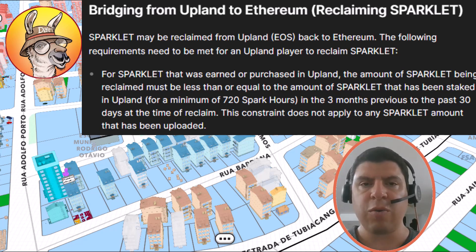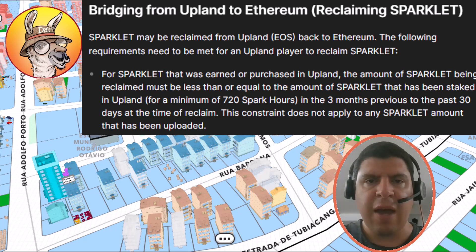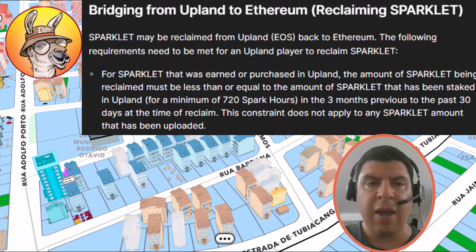Let's say you found a Spark treasure while treasure hunting in Upland and you got 200 Sparklet. You're going to want to stake that for 60 days. Now, let's say any day after that, up to 29 days later, you find more Sparklet — any number up to or including 200 Sparklet.